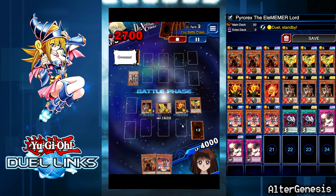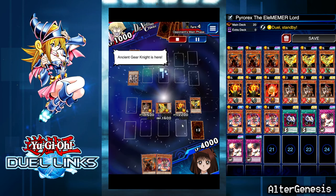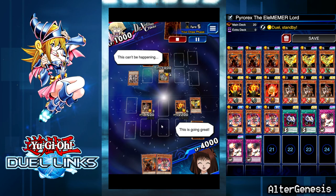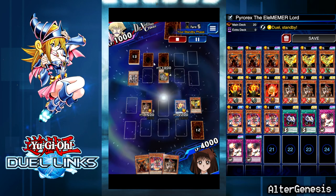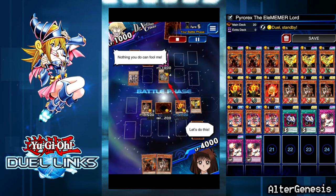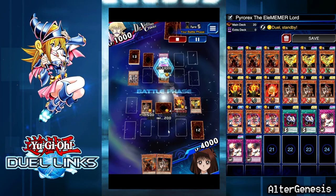He didn't have a Karbonala, so we're in good shape. This is Ancient Gear Knight and another face-down set — I suspect one of these is Wall of Disruption, so it has to be Mirror Wall or Wall of Disruption. I set one face-down because I'm worried about a Wall of Disruption. I attacked into a Mirror Wall, which is not a good play — I probably should have attacked with Canine Tar first, so I didn't lose my Gokha.